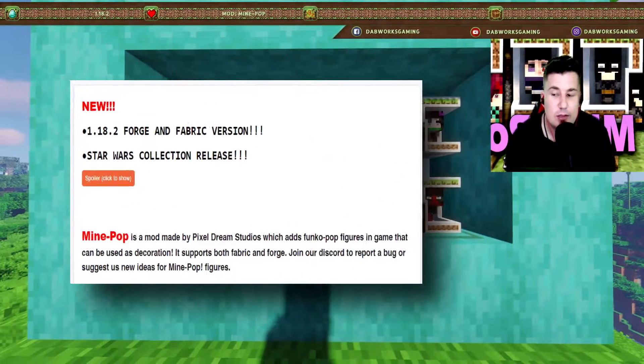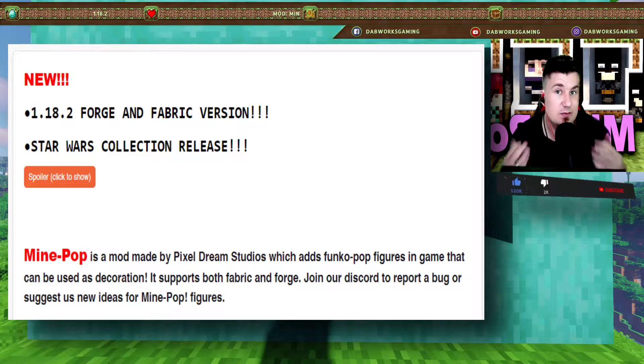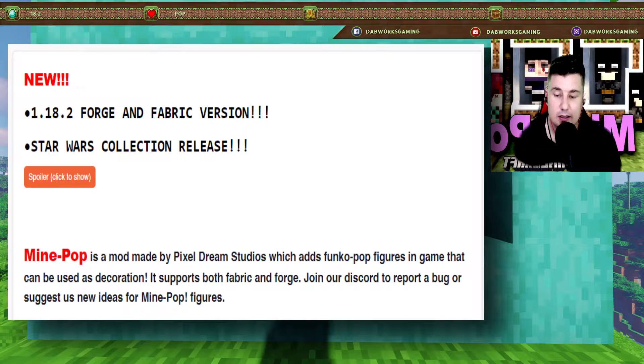So the 1.18.2 Forge and Fabric version Star Wars collection has been released. MinePop is a mod made by Pixel Dream Studios which adds Funko Pop figures into the game that can be used as decoration. It supports both Fabric and Forge, and if there are any problems you can join their Discord - there's a link in the description - and report any bugs.